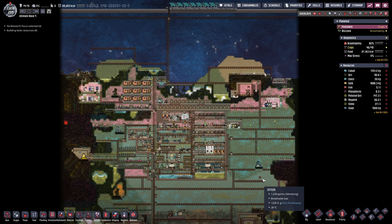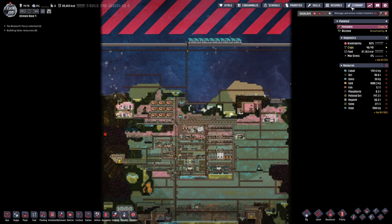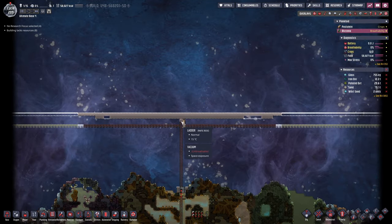Hello everyone, my name is Nathan and today it's time for another episode of Oxygen Not Included here in the Ultimate Base 4.0. In today's episode I would like to start exploring space a little bit. I want to figure out just what we can find within the near vicinity, and I might be tempted to do the very same thing on the second planetoid.